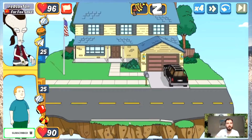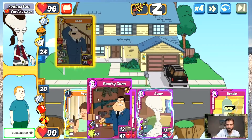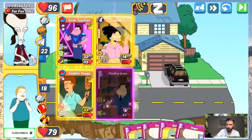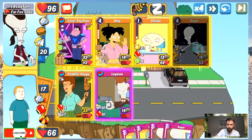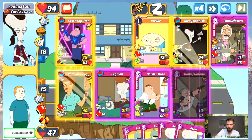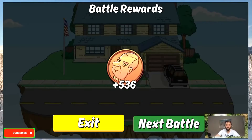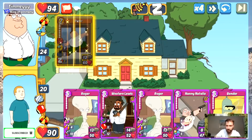We got Ricky Spanish at level 15, which is a pretty high level, boys. Let's do this — Podlin, Peggy, Lagman, garden hose, Nanny, Exterminator, and the Guy. The guy has a strong deck, boys, and I didn't have any of my zap cards.